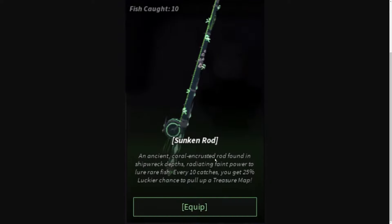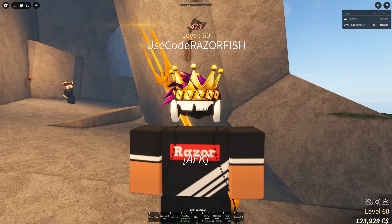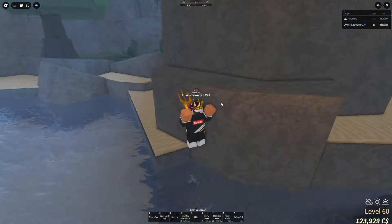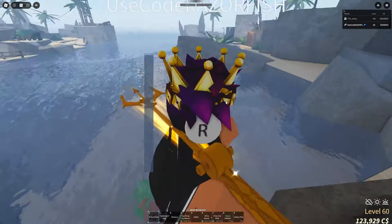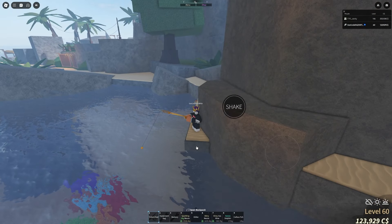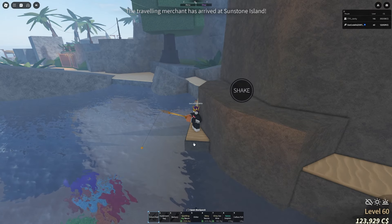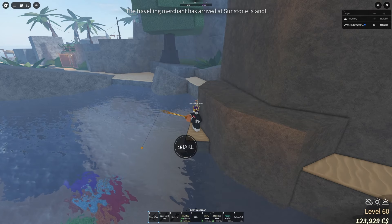The Sunken Rod is a very good rod — it's just not one you should be only targeting. You're going to be fishing no matter what anyway. Don't be fixated on only fishing to get treasure maps. If you get a treasure map, great — just know what you have and know what to do with it.